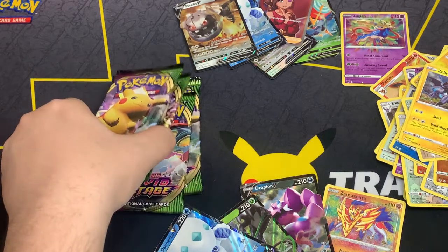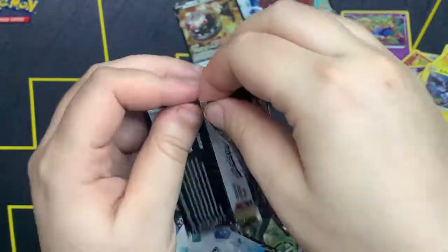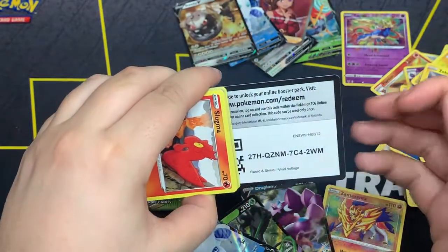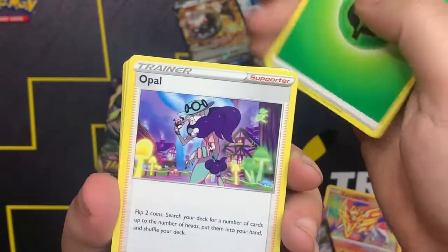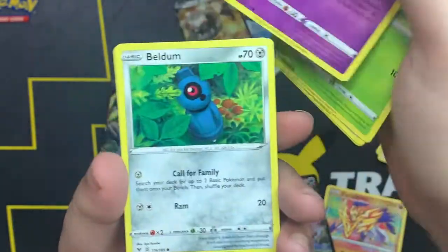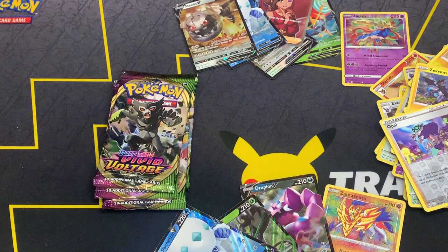Five packs left for Team Left — within five packs, can we get a VMAX? Come on, Mr. Vivid Voltage! Code card. One, two, three, four. We got Grass Energy, Opal, Tentacool, Girafarig, Slugma, Wimpod, Wobbuffet, Beldum. Another Opal as a reverse, and Terrakion non-holo. What do you expect besides non-holoes, am I right?